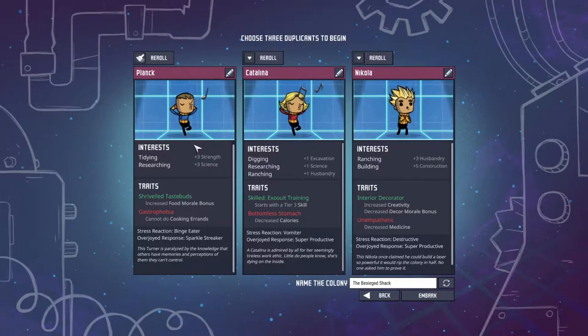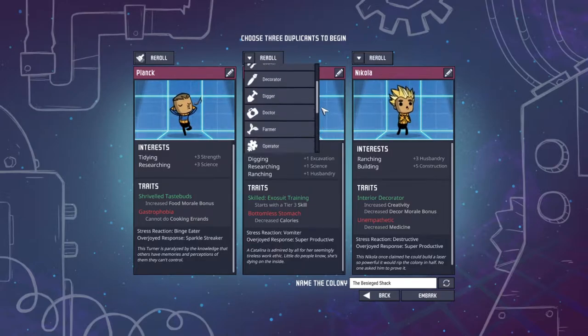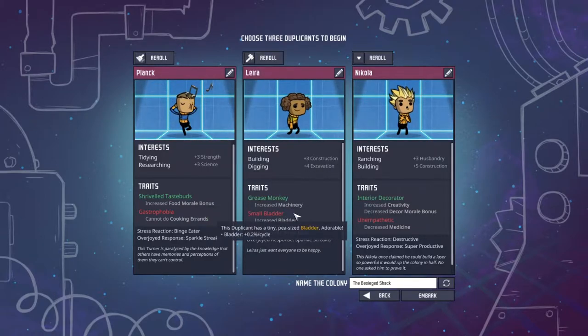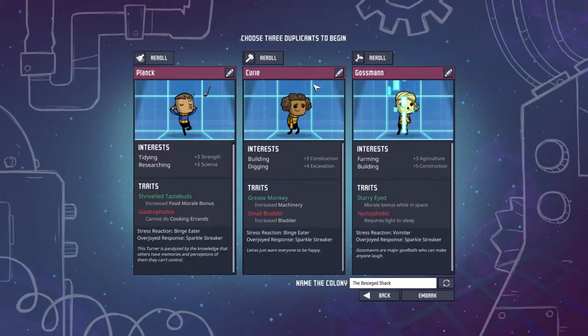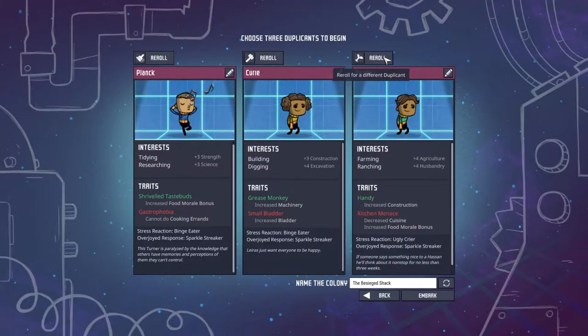We've got Max Planck — very famous for the quantization of all sorts of stuff. For our second person I was going to make them a researcher but let's go for a builder-digger instead. We now have a female duplicate — welcome, Marie Curie. I'm sorry about what's going to happen in the future. I think a farmer might be a good person to back us up here — farmer-rancher, perfect.